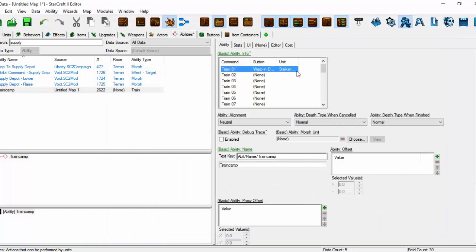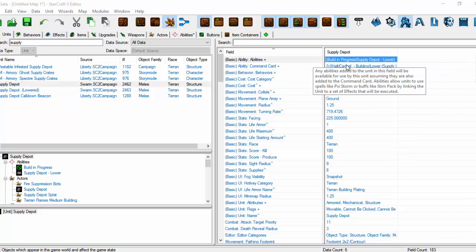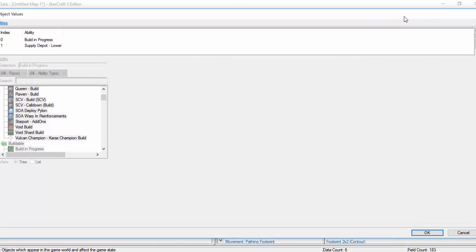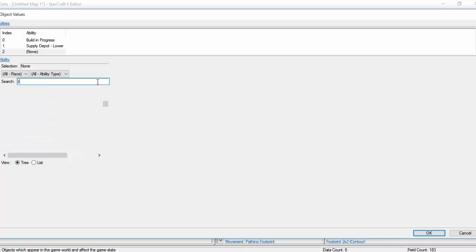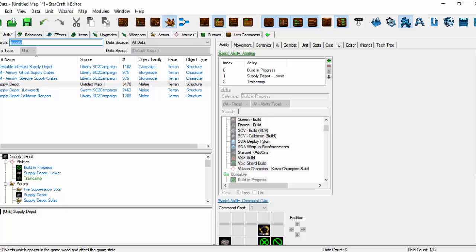Now, if we go to Supply — because we're going to add this to a Supply Depot — that's in Units. And we're going to go to the abilities card. This is a bit fast because I've already done tutorials that are quite similar. Just so you are aware, our ability is called Train Camp. We're going to add it. And we're going to go into the graphic version of the Data Editor so that we can get right on the command card — it's just a bit faster than opening it up separately.